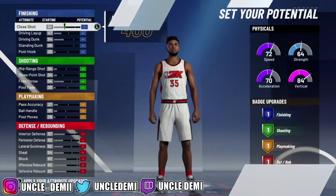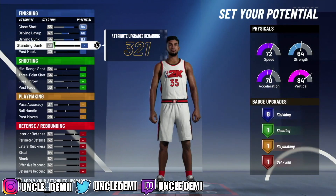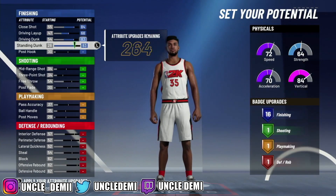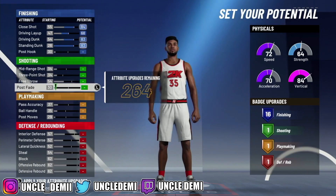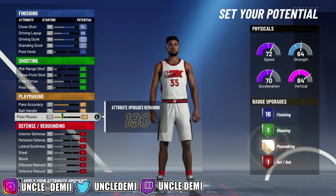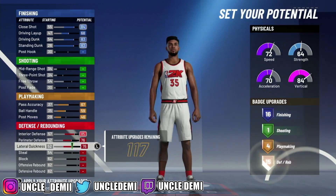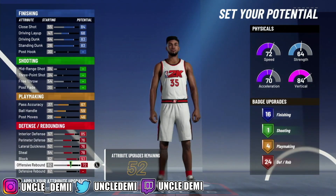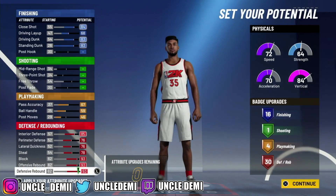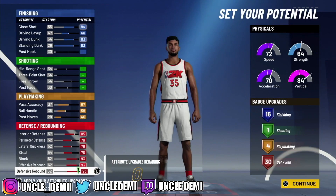Now what we're going to do is max out just the top 4 — that's it, just the top 4. Then we're going to skip all the shooting, we don't need any of that. Then you want to max out your pass accuracy, your ball handling, and then go 46 on your post moves for 4 playmaking badges. Then of course, you want to max everything out. What you're looking at is 16, 4, and 30 — we all know how powerful this is.